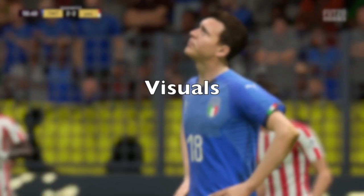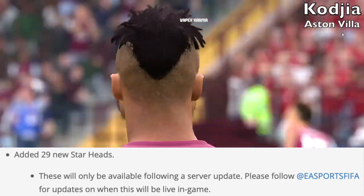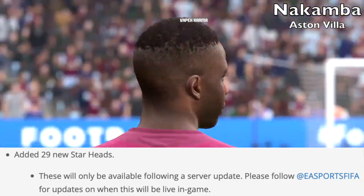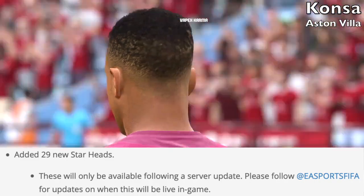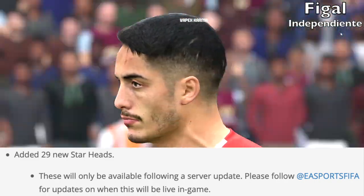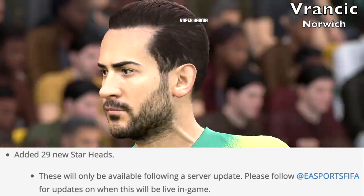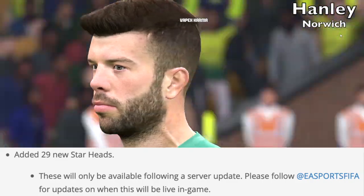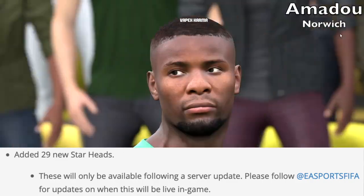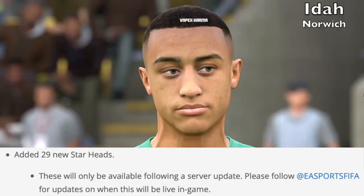In the visuals department, they've made the following changes. They've added 29 new star heads — these are brand new faces, not the ones from a few weeks ago on PC. There are a few from Aston Villa and Norwich, so there are some promoted team faces in there, but there are mostly South American clubs in this update. With these new faces, you have to wait for the server update, and I don't know what day or time these are coming out — they just come out whenever EA wants to release them.